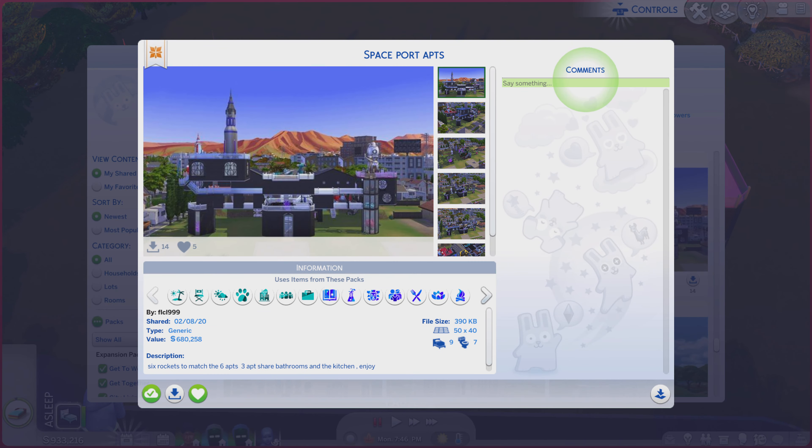Greetings! I am Harry Larry from Gary, and this is episode 1600 of The Sims 4 Gallery Lots. This particular lot is called Spaceport Apartments. It is on a 50 by 40, lot type generic, with a little bit of a description you're welcome to read.